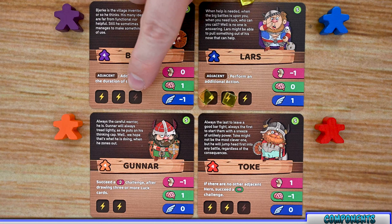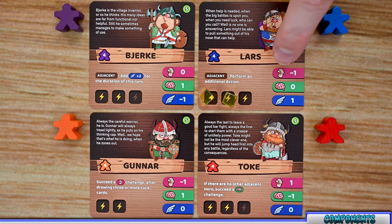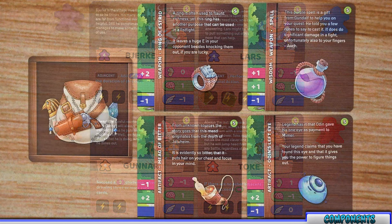Some heroes have a darkened energy slot that is not lit up, meaning it's an extra slot where you can place a cube when you gain one, but you will not start with those. Finally, each hero has three stats — strength, wit, and dexterity — and these will be modified by items you gain throughout the game.